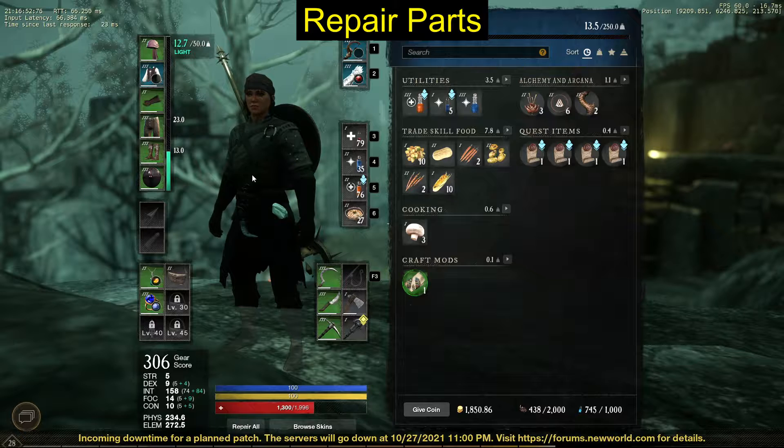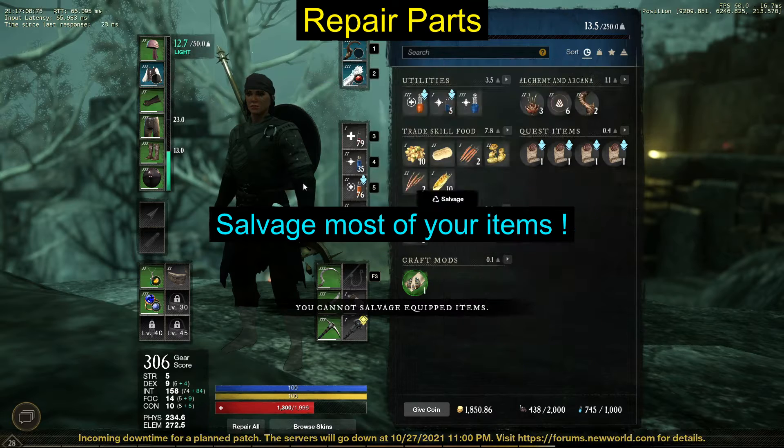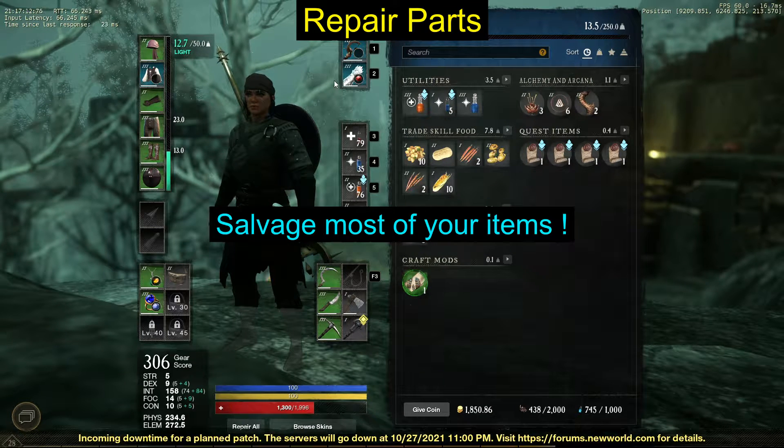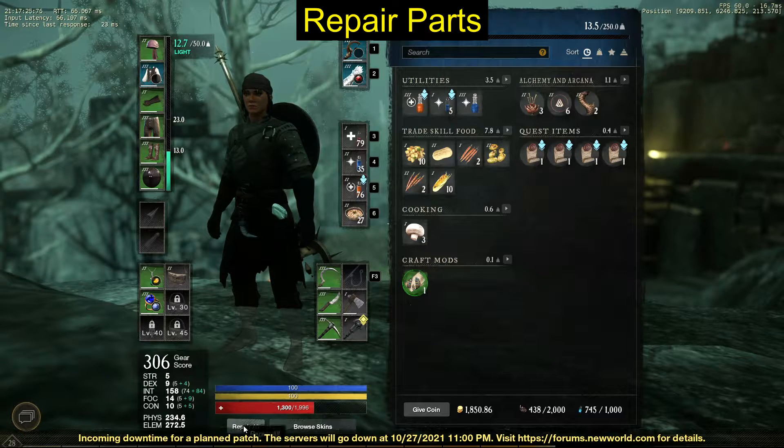You're going to get a lot of green, white, and blue items — I'd go ahead and salvage 90% of them. You go to the item, hold S, and salvage it. It gives you a little coin and the repair parts I'm talking about. There is a 'repair all' button in the bottom left — I barely ever use it. Only repair what you deem worthy. Salvaging is more valuable than selling that green item for 20 gold, because the repair parts alone are worth more.